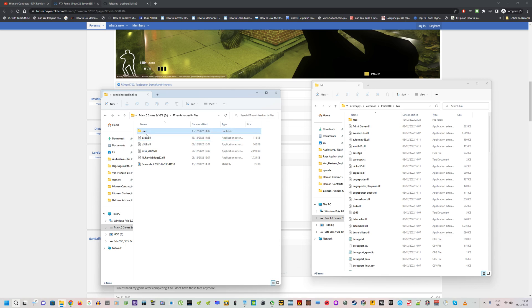The four files you need to get from that folder are highlighted in blue — there are four of them. They are from this Portal RTX bin folder. You can do what I've done: drag them into a separate folder so you have them on tap and can drag them into any game you want.